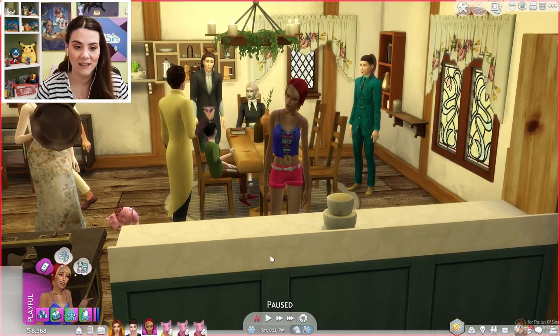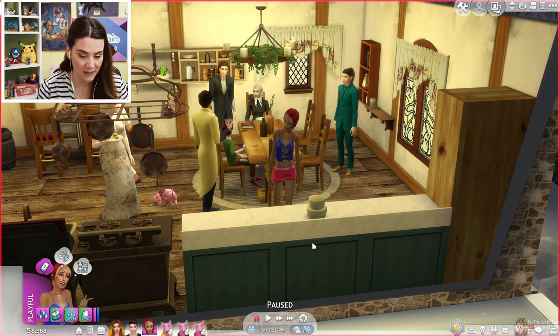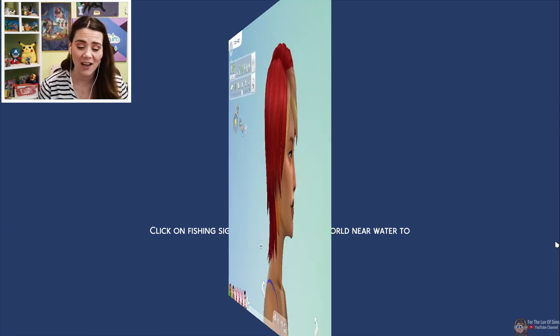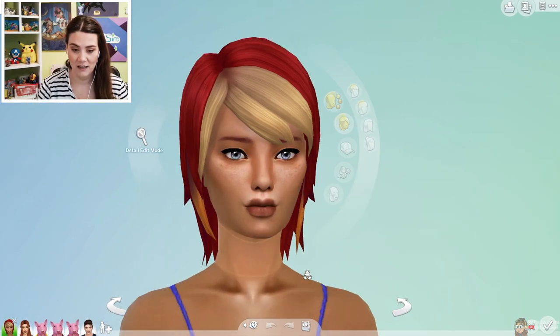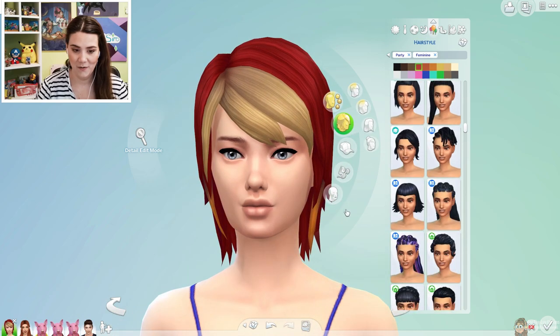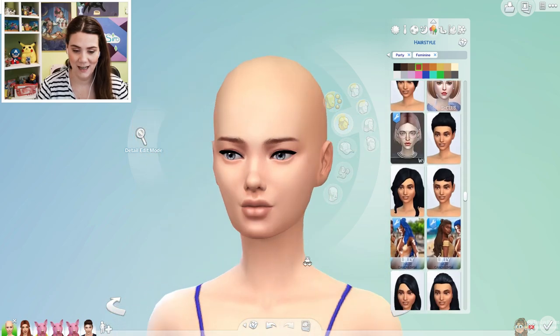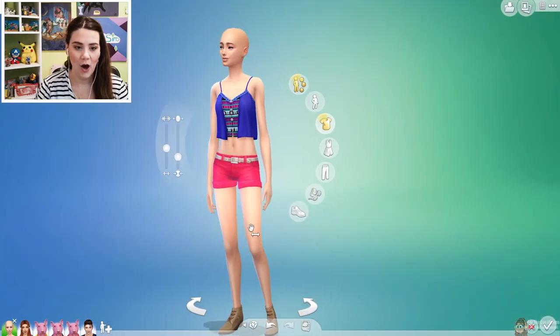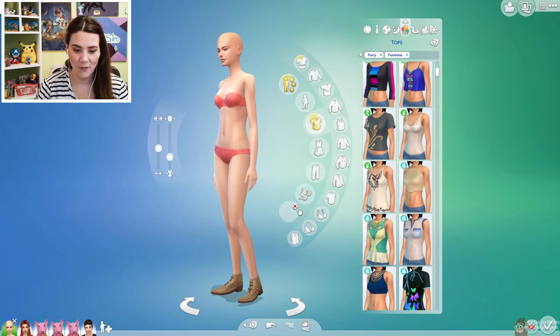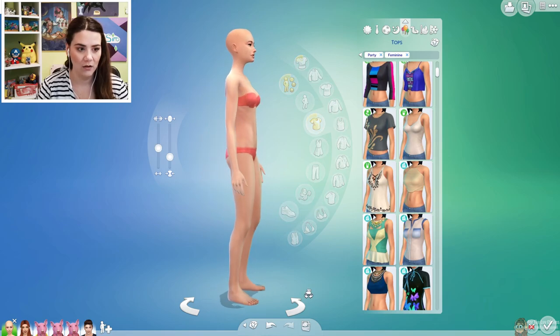She has aged up. I'm going to jump into Create-a-Sim so we can take a peek at little Daisy. She's going to be cute. Let's get all the skin details off of her — she's going to be so pretty, I can tell already. I am going to give little Daisy Mae a makeover and I will be right back.